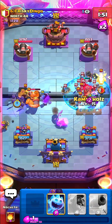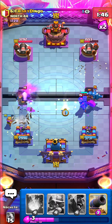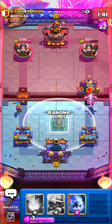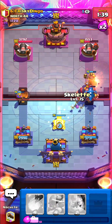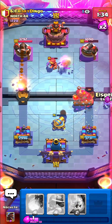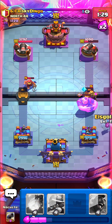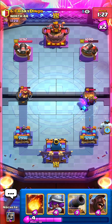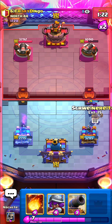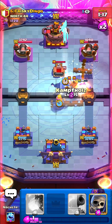I'll go fireball — yep, there's the mother witch. I'll go musketeer ice golem so it tanks, then evil skeletons. I'm gonna log those skeletons in the right lane away and then go ice spirit then hog rider to tank. He's going E-Drag — whoa chill, skellies... am I dead? The evil ice spirit is gonna clutch up over here once again. I'll go ice golem low for the mother witch and we should be fine.